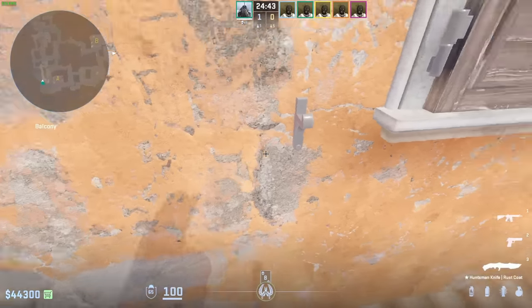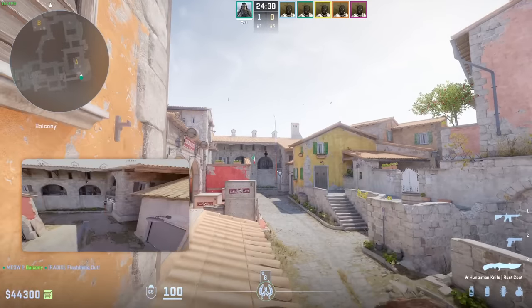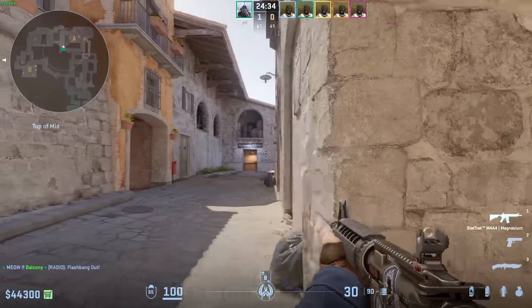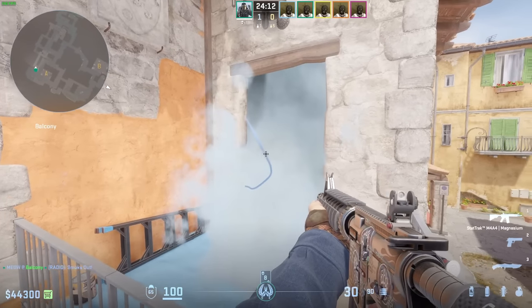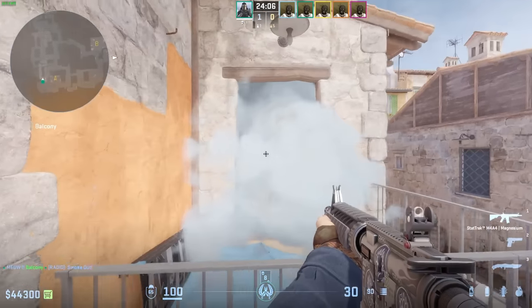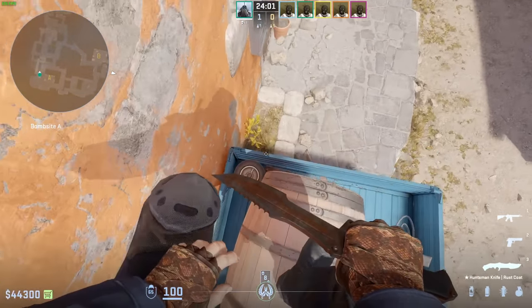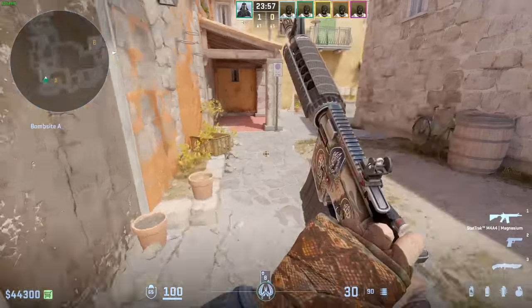If you want to help your friend take arches control when you hear them pushing, you can throw this flashbang — it's going to completely blind anybody pushing over here. Also, you can trick your opponent into thinking you're still on balcony. Make a fake reload — don't completely reload — and you can do a silent drop like this. Crouch, drop down, and that way you can reposition while your enemy is still worried about balcony.